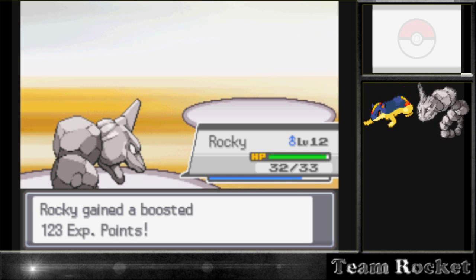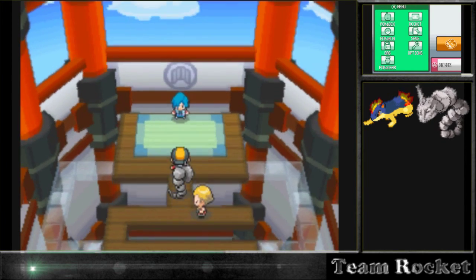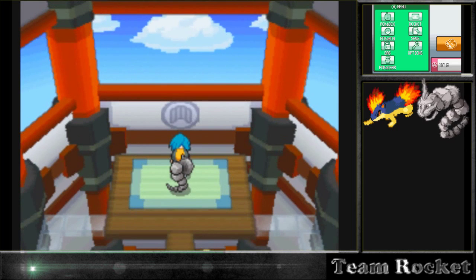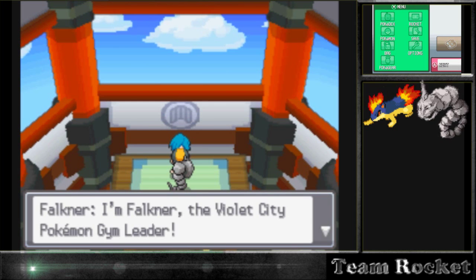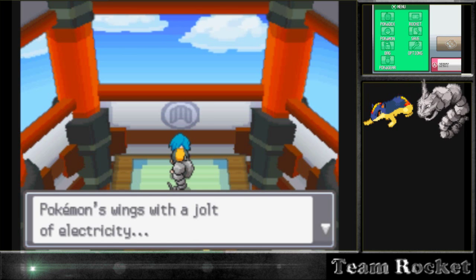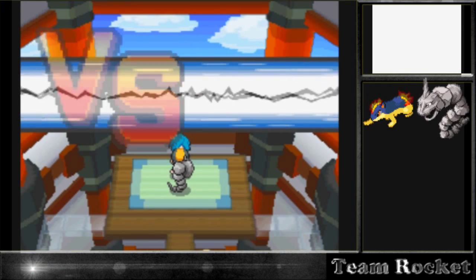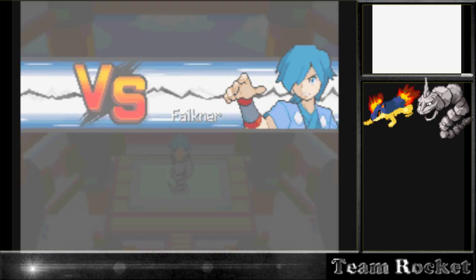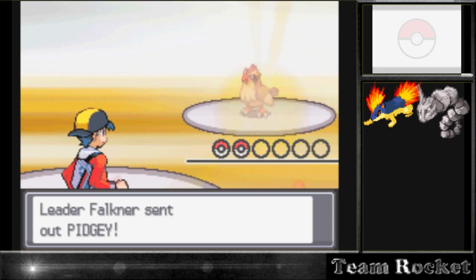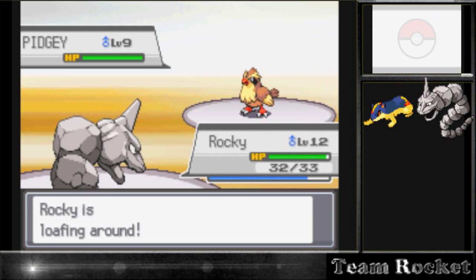He does land a few hits here and there. The good thing is it's a one-hit knockout, otherwise it would have taken forever. We're able to defeat the first gym here. Falkner, the gym leader, says: 'People say you can challenge flying type Pokémon with the jolt of electricity. I won't allow such an insult to bird Pokémon - I'll show you the real power of magnificent bird Pokémon!' I was confused because I thought I was already battling him, but that was the other trainer - so now we need to battle the actual gym leader.